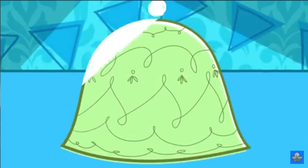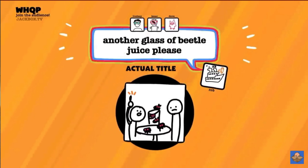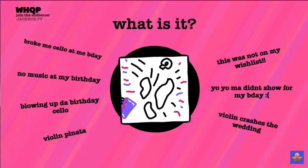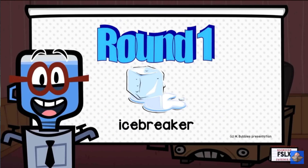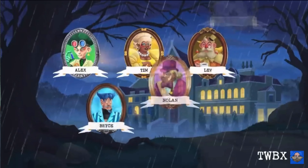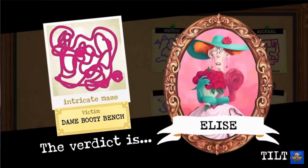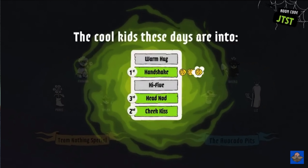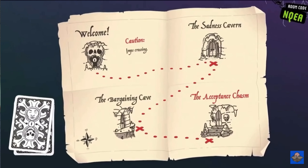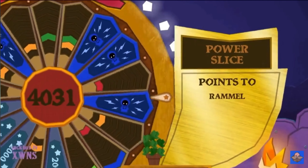Next on the list is Jackbox Party Pack 8. I really like this pack because there are more options — you can play with up to 10 people, which is nice since most games are limited to six or eight players. There's Job Job, which is this funny interviewing-type game where you take each other's answers to create new answers — kind of like Quiplash. Then there's Pole Mine, where you're on teams and have to figure out which answers are ranked first, second, or third in a poll. It's a fun one, similar to Guesspionage from another pack.